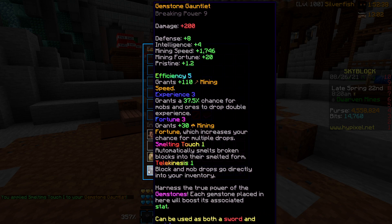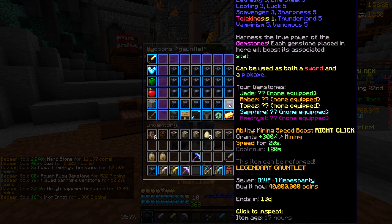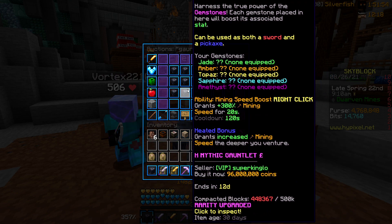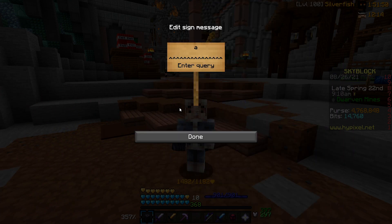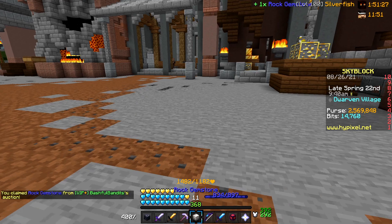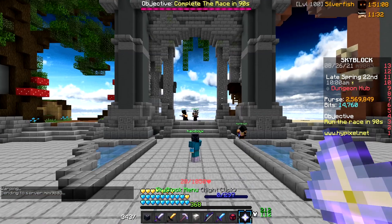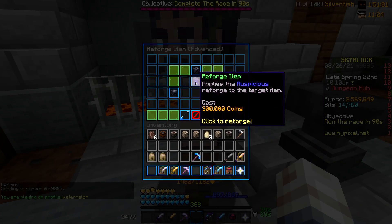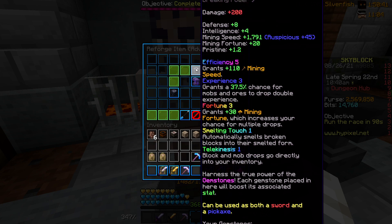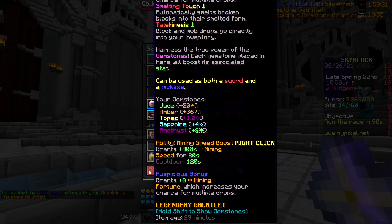Now it has 1.7k mining speed. You can actually sell the gemstones I didn't put on. Now we need a reforge stone - what's a good reforge stone for a gauntlet? Auspicious. A heated bonus increases mining speed. A lot of these seem to have auspicious on it, so I'm going to put that on - it's 2 million. I got the rock gemstone. I'm going to the dungeon hub to do the advance reforge and put that on. It costs 300k. This is weird because it grants mining fortune but up here it's got auspicious plus 45 next to mining speed. Well, here we go - we got the gauntlet, it's fully done.